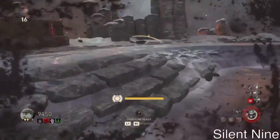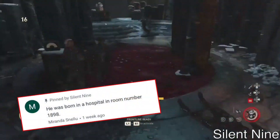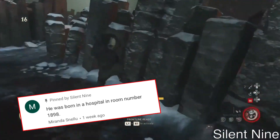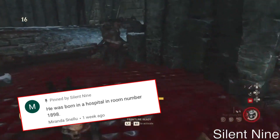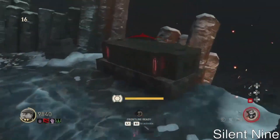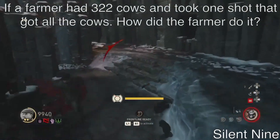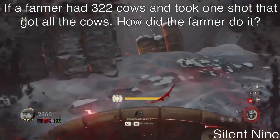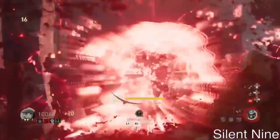The answer to the last trick question is: he was born in a hospital in room number 1898. Good job to Miranda for getting it right — thank you so much for participating, it definitely means a lot. Make sure to check Miranda out down below in the description. Now, the next trick question is: if a farmer had 322 cows and took one shot that got all the cows, how did the farmer do it? Answer down below, and if you're the first person to get it right, you'll get a shoutout in the next video.